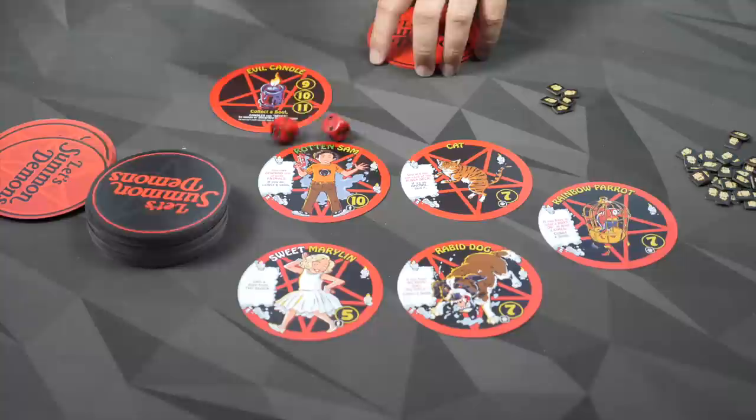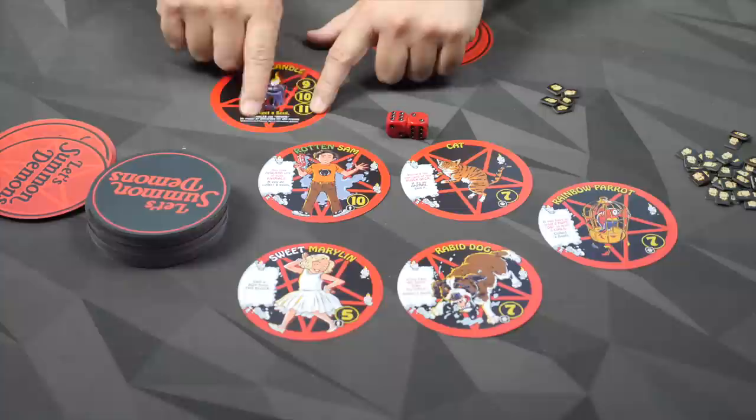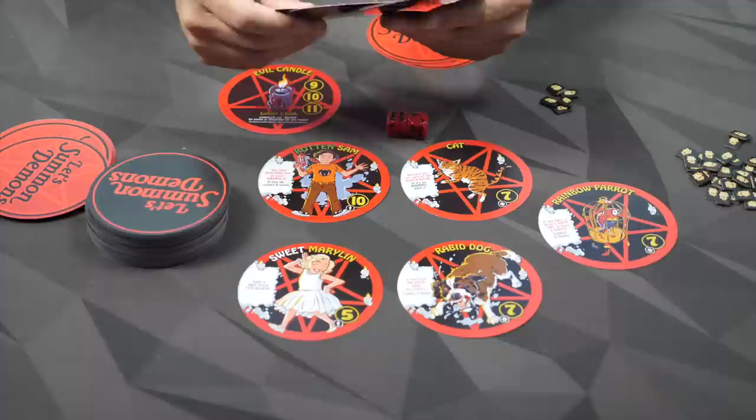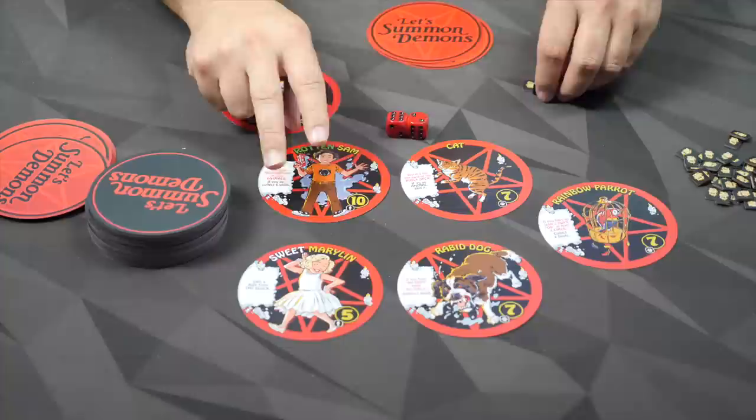The game is very simple. On your turn, you're going to take both dice and roll them. You're going to activate anything that activates on that sum total - so six, seven, eight. My candle activates on nine, ten, and eleven, and then it tells you what it does - it gives you one soul. So if somebody else had a different candle that activates on an eight, like whoever had this candle, it would activate even on my roll.